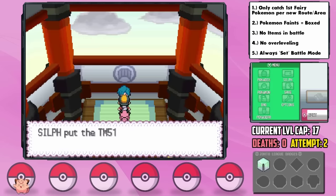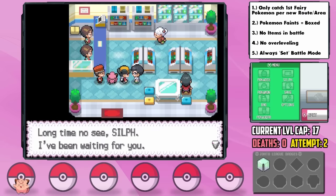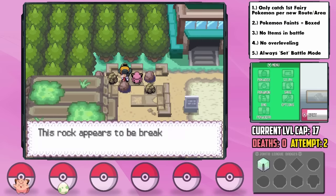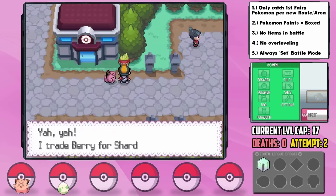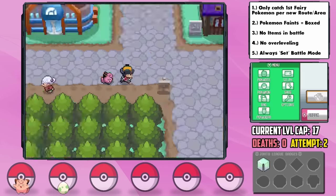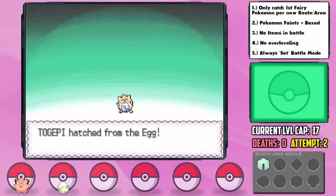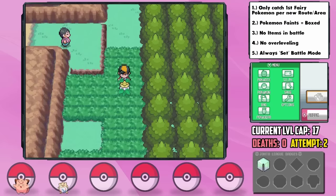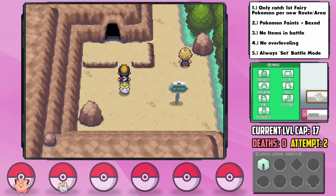We also get the Roost TM for winning, which I have a feeling will be useful later. Leaving the gym, Professor Elm's aide gives us something incredible — a mystery egg which holds another viable encounter for us. At the Ruins of Alph we can smash rocks to get colored shards, which we can exchange in Violet for incredible berries, including Citrus Berries. After running around hatching the egg, we get a Togepi — a Fairy type! I name him Dory. Dory has a Bold nature — plus Defense, minus Attack — and has the Serene Grace ability and 80 power Extrasensory.